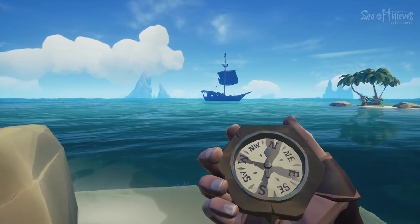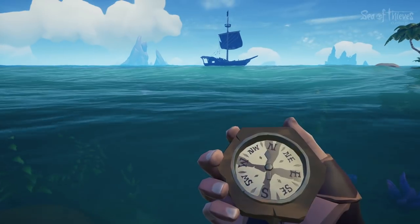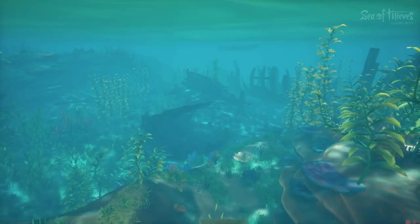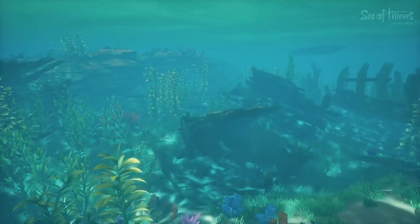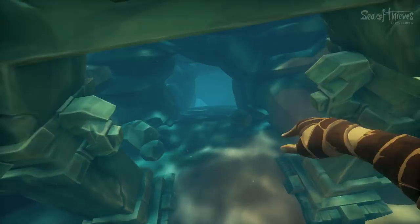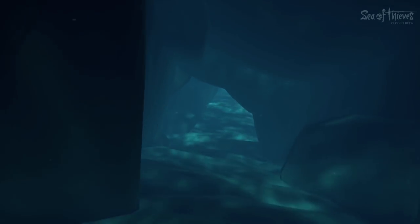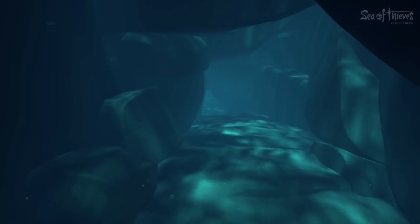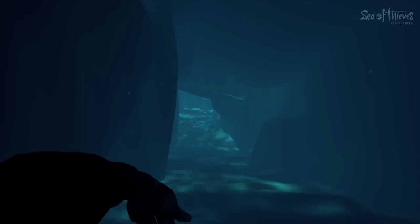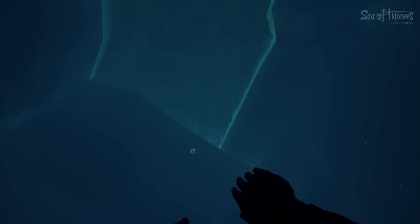If you head to the shore of the uncharted island and make your way to the northern tip, you'll be treated with a pretty cool surprise underwater. It's important that you have a full set of oxygen in your lungs before taking this dive, because you'll need it. Look for the mysterious archway and make your way through the opening. What you'll discover is a long underwater tunnel that leads to a curious find. When you see the fish, you're almost there — head upwards and you'll emerge in this super mysterious cave.